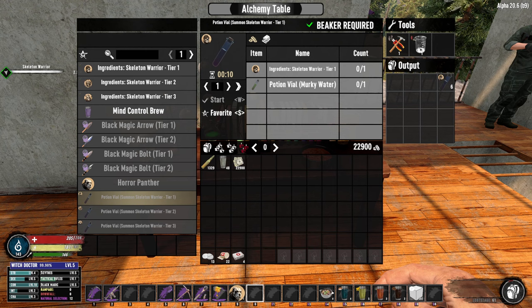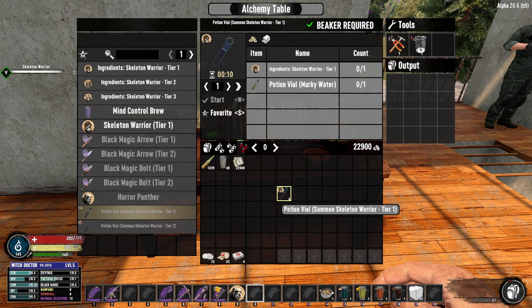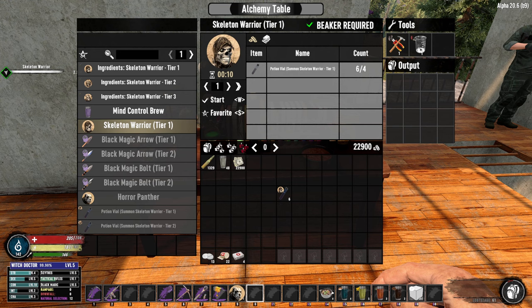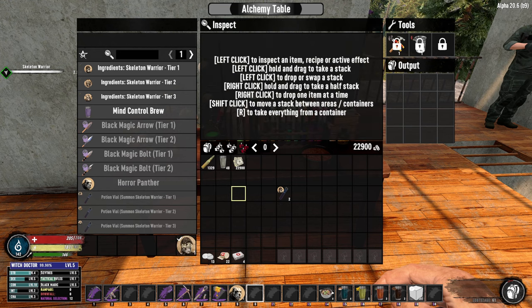Now we've got those six vials and we've got the Horror Panther. We talked about crafting the Horror Panther and crafting the potion vials. The other thing you can do is craft yourself a companion. A skeleton companion for tier one would require four of these vials, so we will craft one of those.